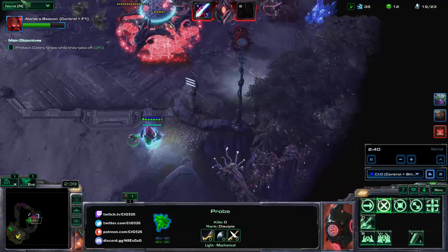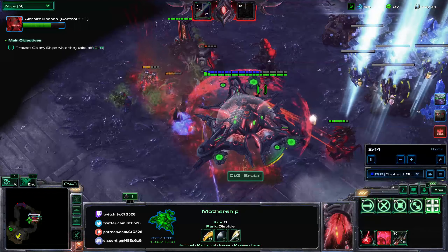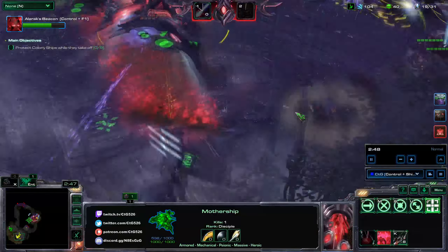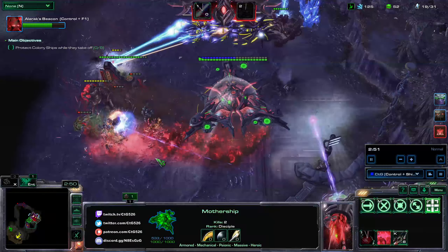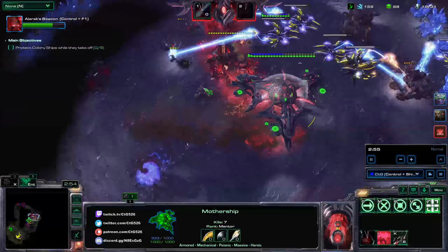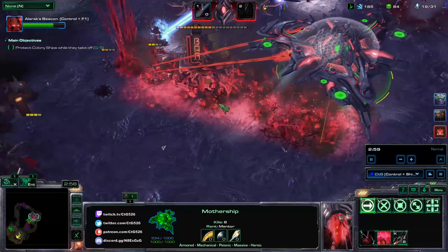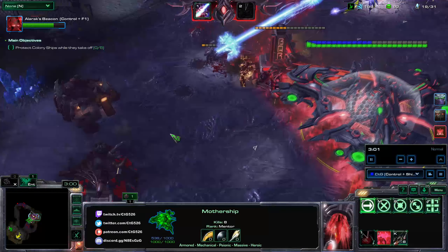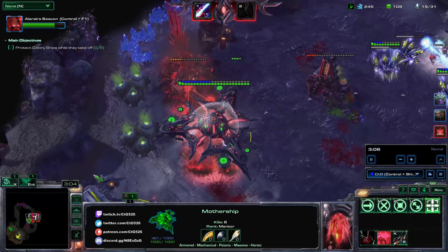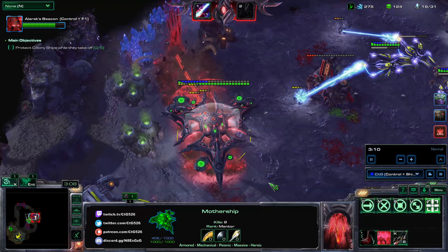The Mothership is a heroic unit. It costs 400 minerals and 400 gas for this prestige. Only anti-air can shoot back at it. It has 1000 health and 1000 shields, meaning it's very tanky and can absorb a lot of punishment. And the most amazing thing of all, it does splash damage — it fires thermal lances forward and damages all the enemy units in the way.